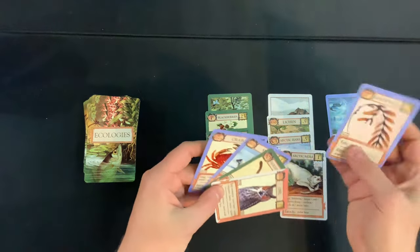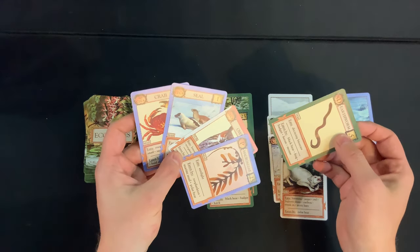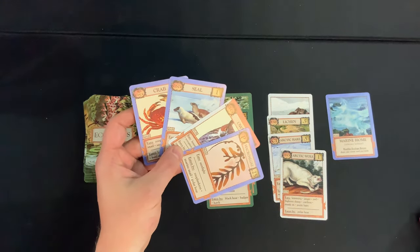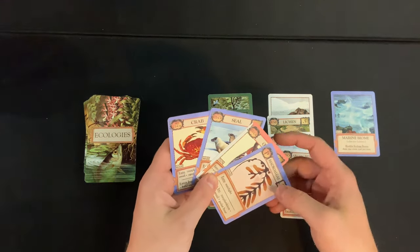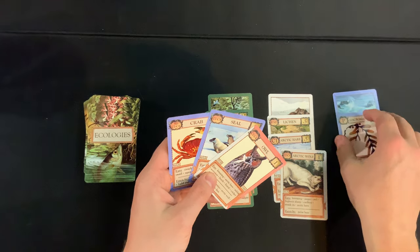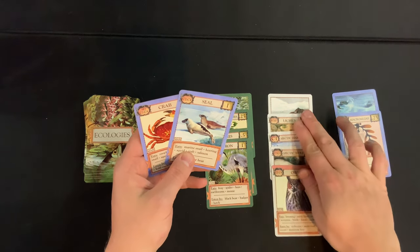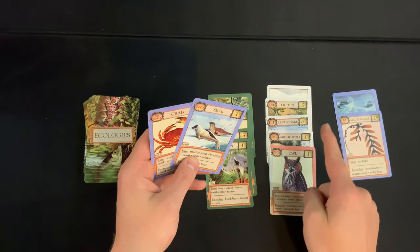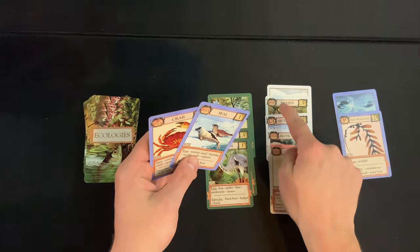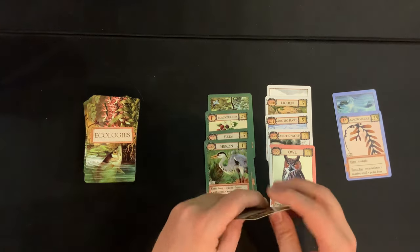We need the producer and the crabs, so something else has to go. That hurts. Two cards played: producer out, and now we are one P or SD away from this bonus, since this card can be slotted as either P or SD. The arctic wolf and the owl could work together.